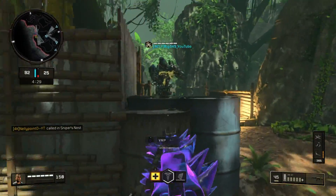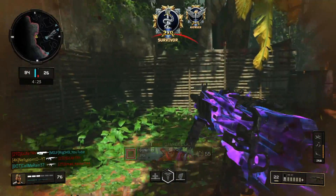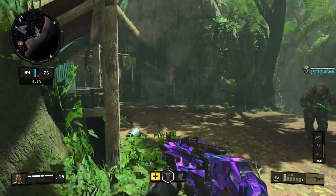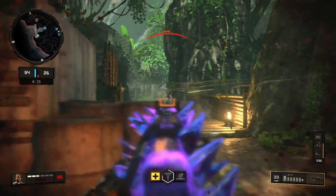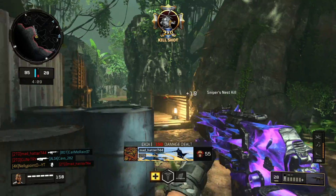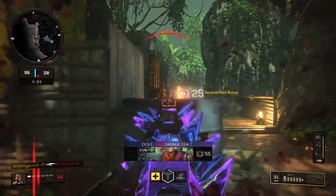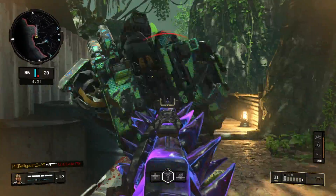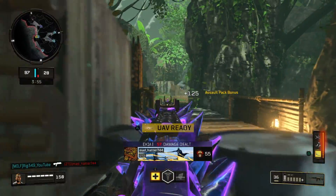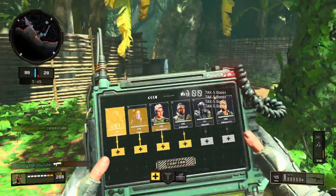This is by far the easiest map to improve your KD and get nuke medals. Jungle Flooded comes up like five times a day easy, and nine times out of ten I'll nuke on four out of five of those maps. I don't always post it because it's just gotten old. But if I go off like this I'm easily going to get a 60-bomb right now. I should have had a nuke — that kid killed me then left anyway, so thanks a lot.